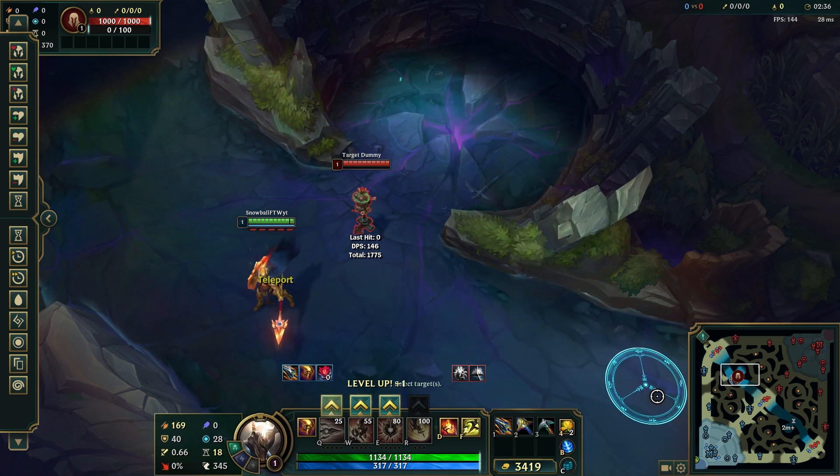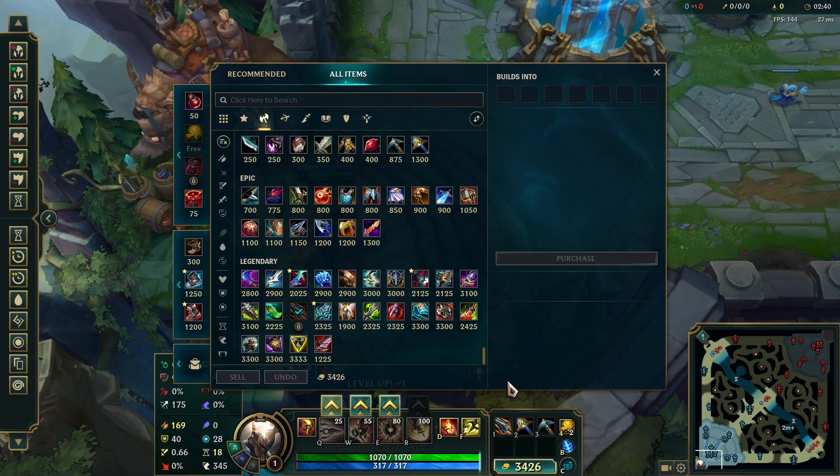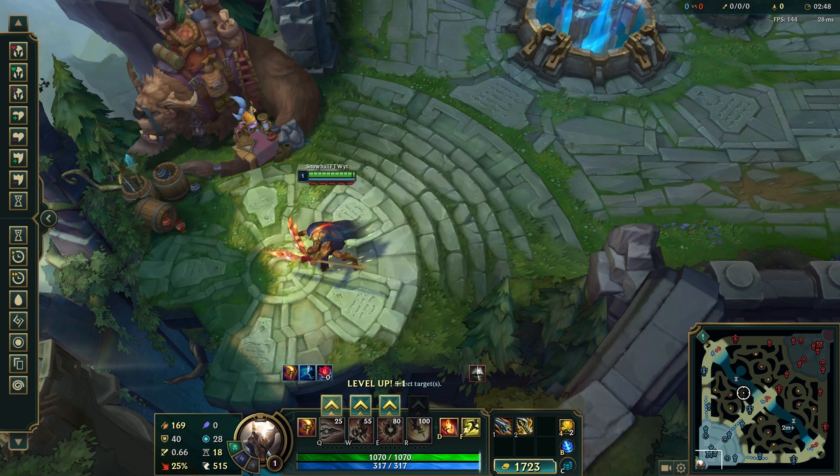Let's go back to base and swap out the items for Infinity Edge. Here you can see that the attack damage is still 169. Let's see how much damage an auto attack deals with Infinity Edge.